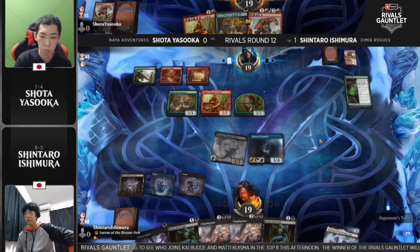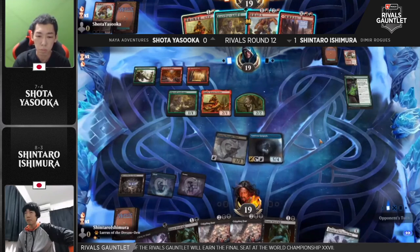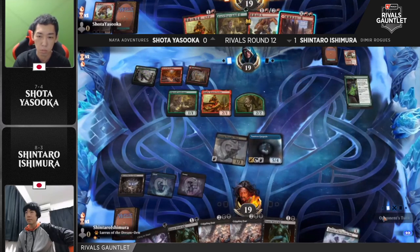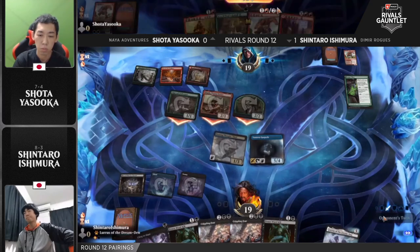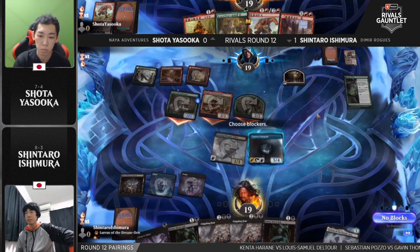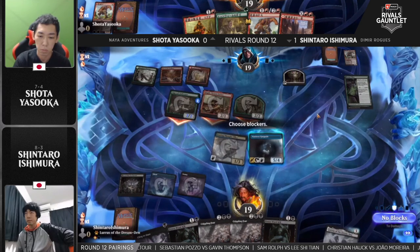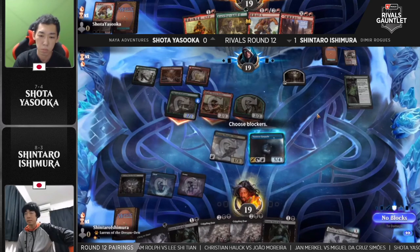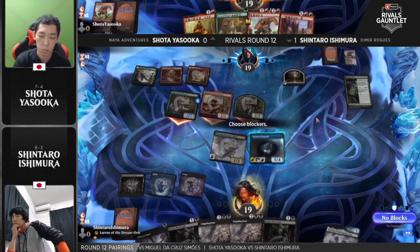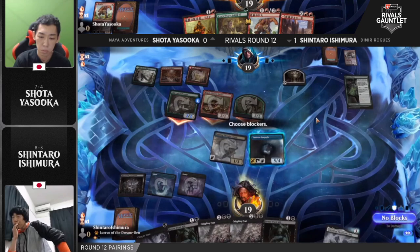Not the draw Ishimura wanted — he needs lands. These Crippling Fears are potentially going to do a lot of work if they can be cast, but they're not going to be cast on time. He has a Swamp in the back of his hand but needs the fourth land to cast Crippling Fear. There's a Cling to Dust as well — milling some of these cards over, you can just Cling anything, draw a card, give yourself two looks at Crippling Fear. This attack pretty clearly telegraphs a Bonecrusher Giant in hand for Yasuoka, putting the extra counter on the Edgewall Innkeeper to make sure all creatures have two power.